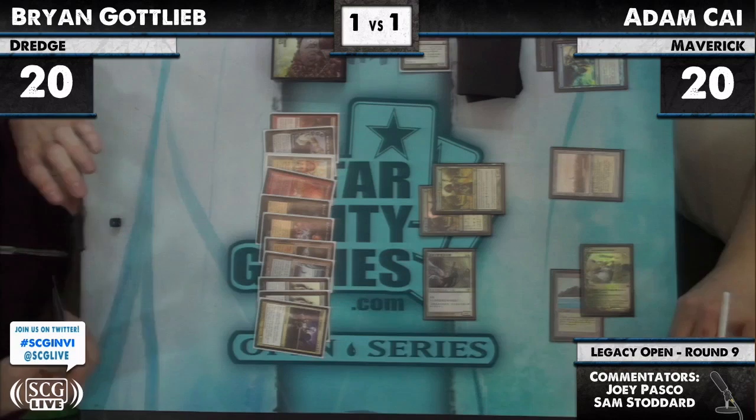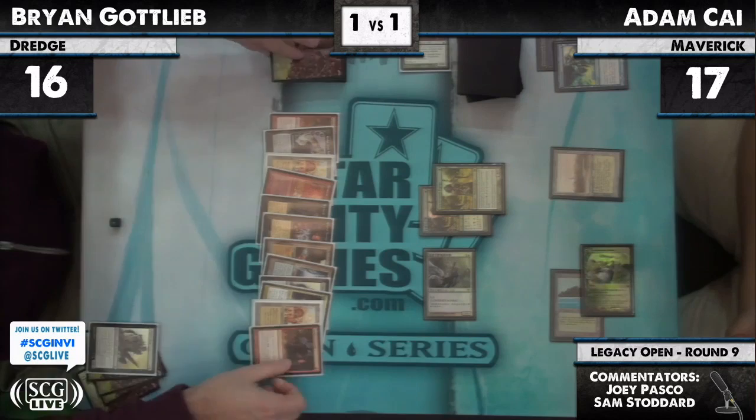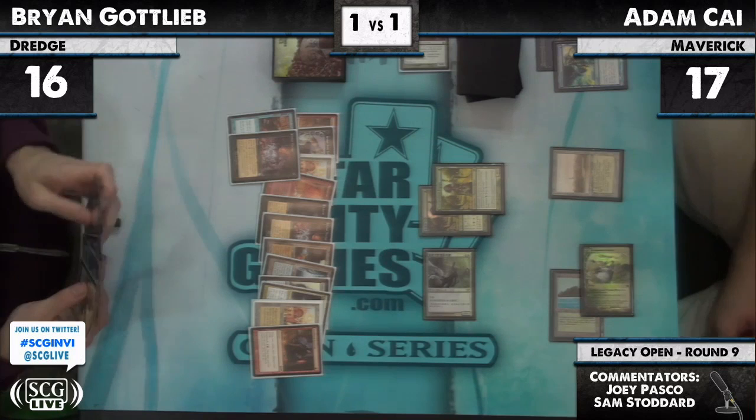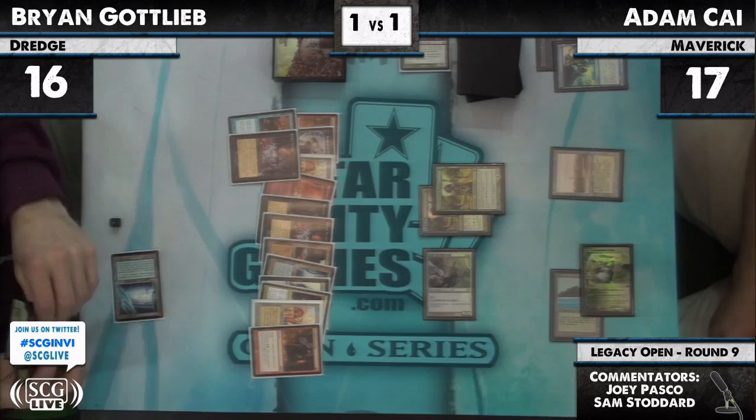Brian now has two options. When he dredges, upkeep he could put Ichorid into play — that will attack for three. It does remove the Angel I guess, but he's not putting it there yet. He needs at least one more Bridge for Ichorid to be any good. We see City, Faithless Looting, Careful Study, and Cabal Therapy off of that dredge. Brian appears to have a land — there is a Cephalid Colosseum. He taps it for a blue.